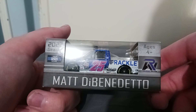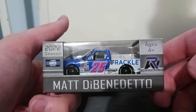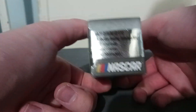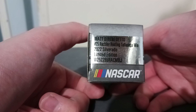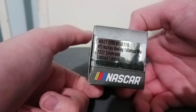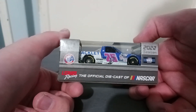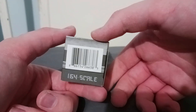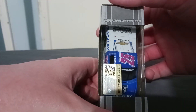You've got Matt DiBenedetto's name right down there, ages four and up — even though this looks more like a collector's item because of the race-to-win detail. It says Rackley WAR, Matt DiBenedetto, number 25, Rackley Roofing, Talladega win, 2022 Silverado, limited edition. You've got Axle Racing Collectibles, Lionel Racing — the official diecast of NASCAR — the barcode and QR code, and www.lionelracing.com.